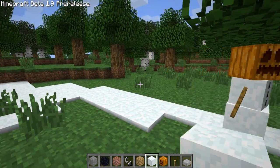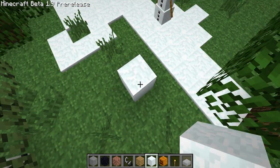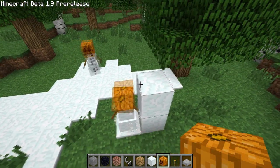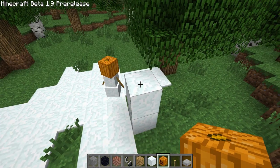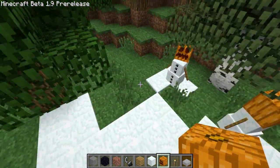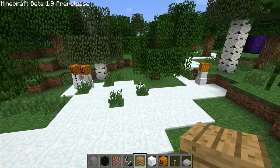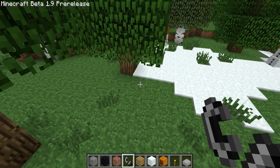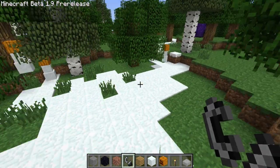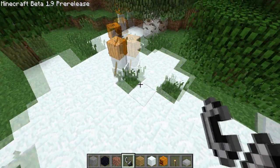You can make the snowman by just stacking up two snow blocks and putting a pumpkin head on top of them — you don't have to place them side by side, just stack them up. Then they wander around spreading snow everywhere they go. I think they throw snowballs at enemies, which doesn't do much damage, but it's a lot of fun and you can easily make a very snowy area real quick with a few of these guys.